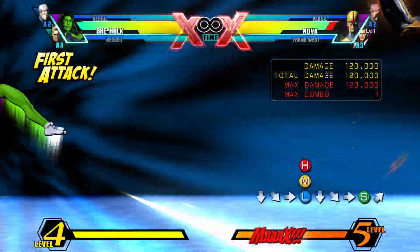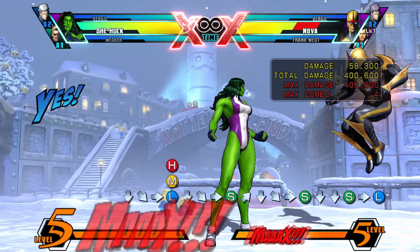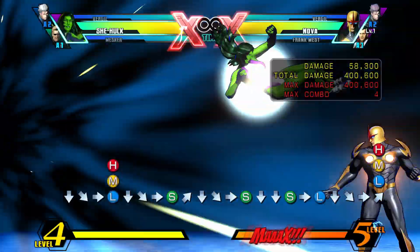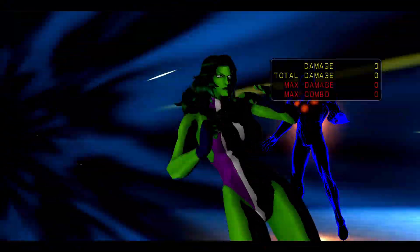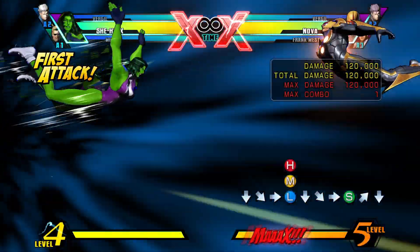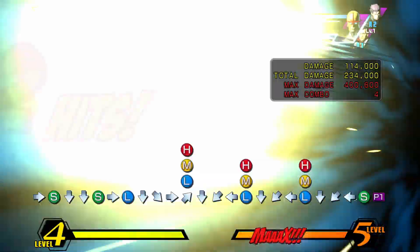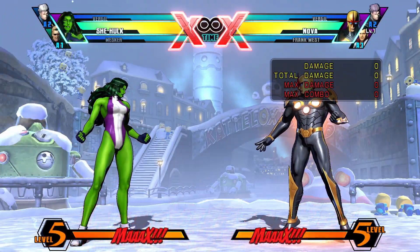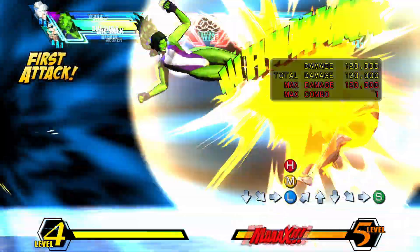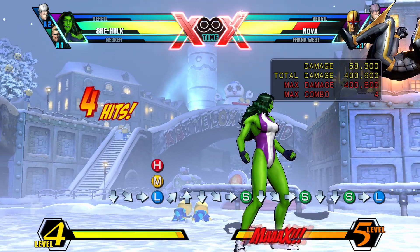Emerald Cannon is performed with quarter circle forward and two buttons, and it's She-Hulk's primary level 1 super. This move on its own doesn't do that much damage, but you can follow it up by doing quarter circle forward and S two more times in a row. These extra follow-up attacks are good for getting more damage, but they only work if you haven't used a wall bounce already in the combo. The second move is called Emerald Impulse — if you don't continue from it you can do Torpedo to re-OTG, or hard tag in and continue the combo. The final follow-up is Emerald Disaster, which ends with a massive Senton. You can DHC out of this, but it's mostly used as a combo ender.